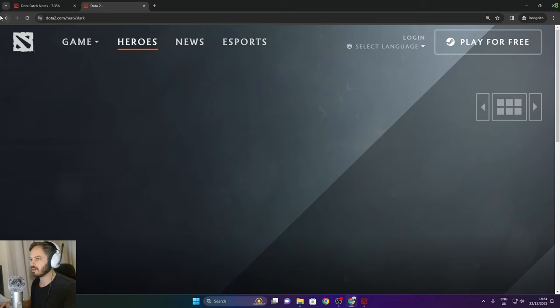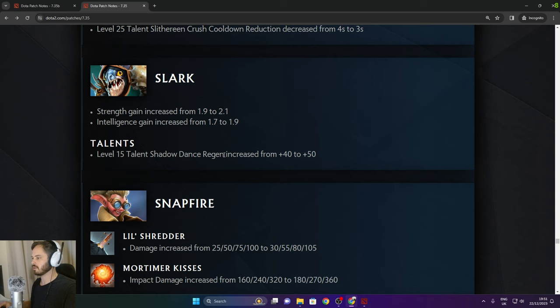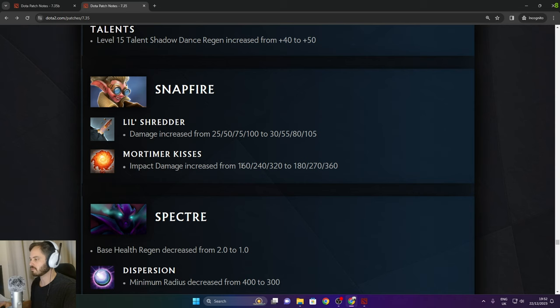Slark: strength gain increased from 1.9 to 2.1, intelligence gain increased from 1.7 to 1.9. Level 15 talent Shadow Dance regen increased from 40 to 50. Snapfire: Little Shredder damage increased from 25 to 105 in the late game. Mortimer's Kisses impact damage increased from 320 to 360 in the late game.